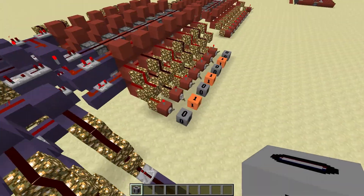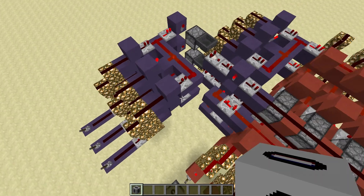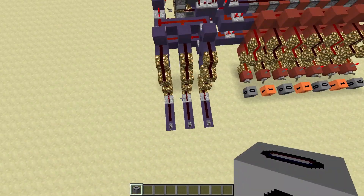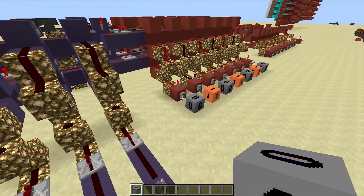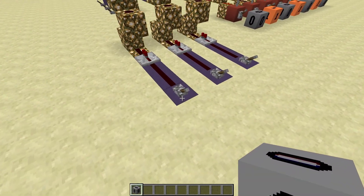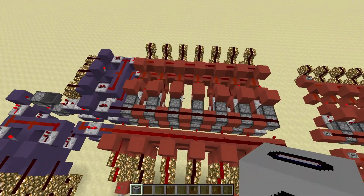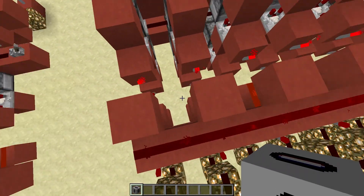How we save something is by choosing which row we want using this decoder here. I'll explain this in a second, but I will be doing a video on these at some point. The very quick vertical decoders don't take a tick, so that's very fast and allows you to write data very quickly.